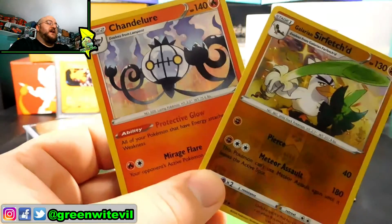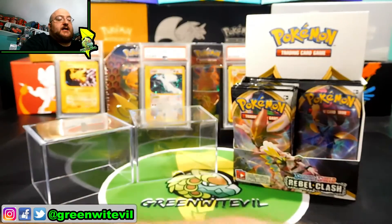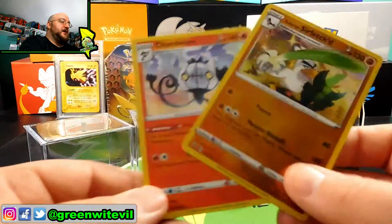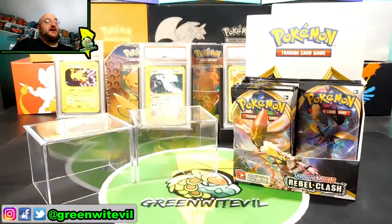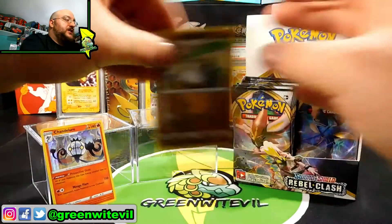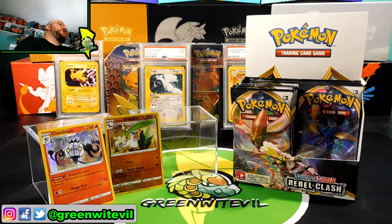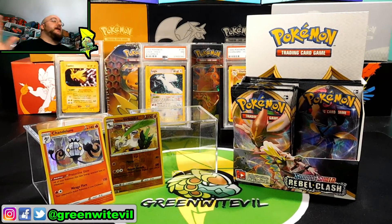I don't have anything super fancy from my four packs, but I definitely have three points — two for the Chandelure and one for the Sirfetch'd. For best pull, I would probably go with the Sirfetch'd. But that's up to you. Accept my challenge and show me how badly you guys can beat me, because I only got three points. Make response videos, tag me, and let me know so I can share them.